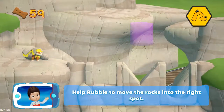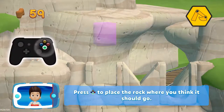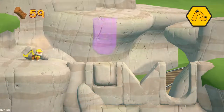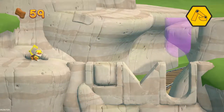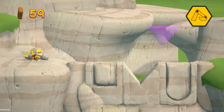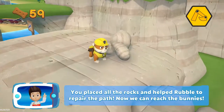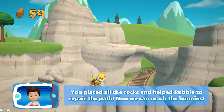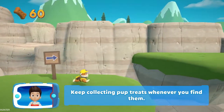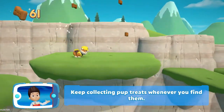Help Rubble to move the rocks into the right spot. Press the A button to move them. That's great! Awesome! You've placed all the rocks and helped Rubble to repair the path. Now we can reach the bunnies. Keep collecting pup treats whenever you find them.